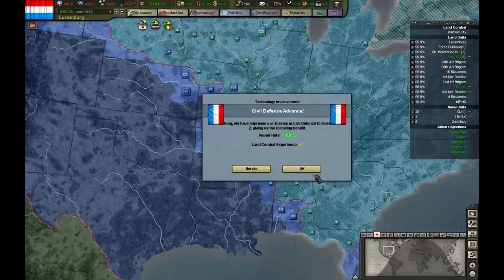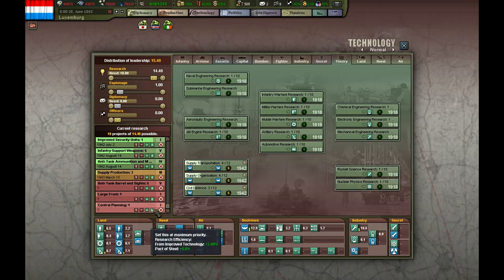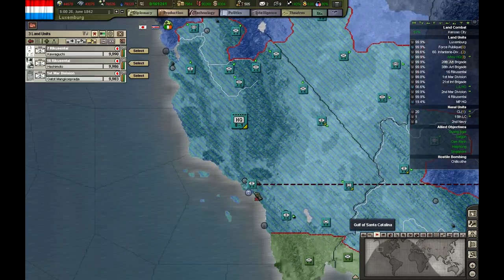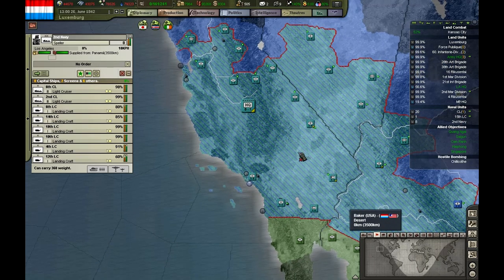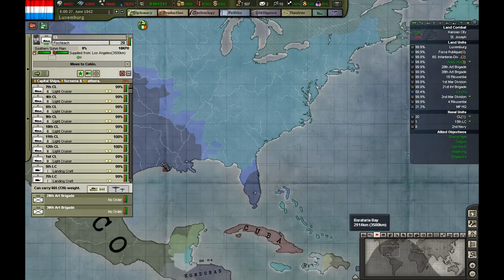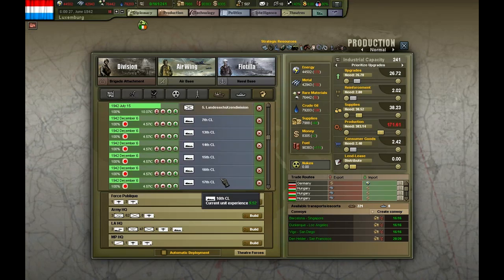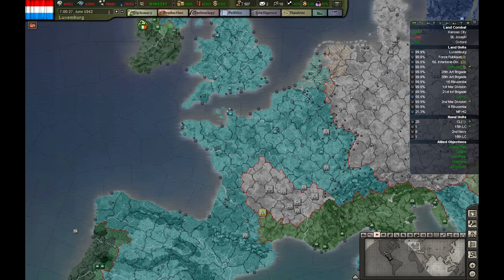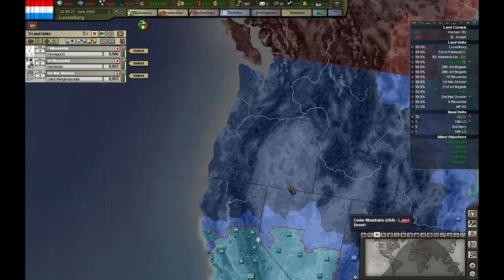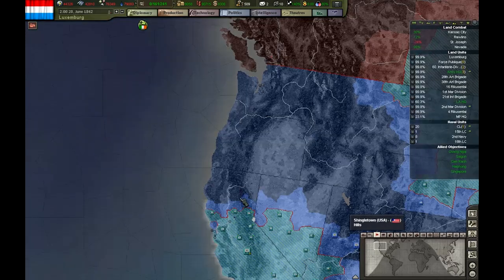We've got supply problems. What's this — a 1942 tech level, top of the queue. This is so important, I'm going to research it non-stop. Next stop will be Vancouver. I was hoping these were new cruisers but we have to wait until December. I don't think the US will last that long. But since they will probably go into exile, we need to take all their islands or the US Navy will still be a threat.